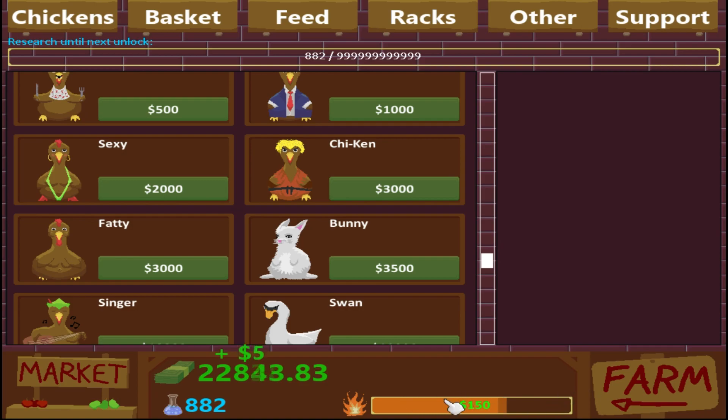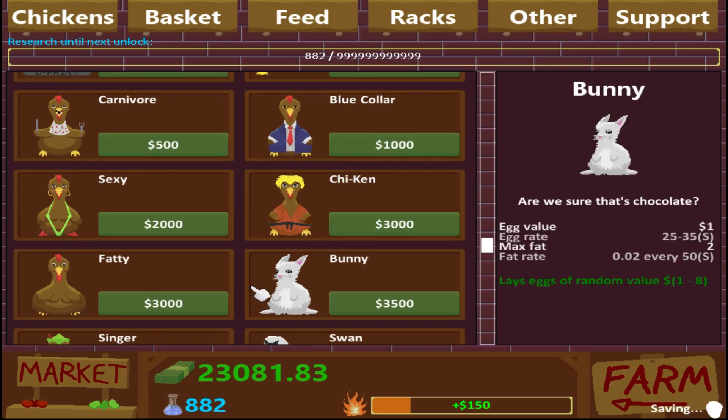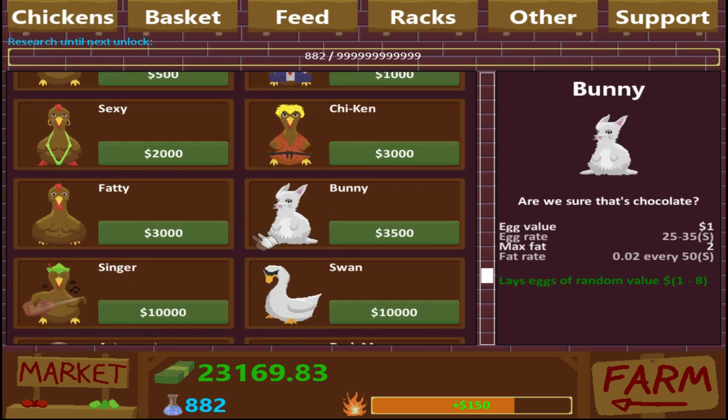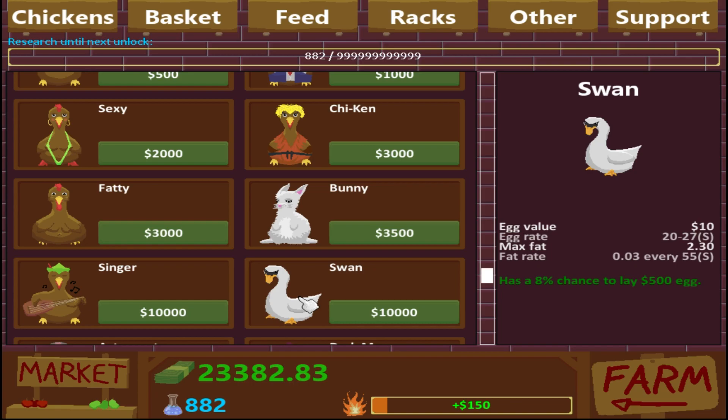That takes too long to build up to be worth it. We've got the fatty chicken who basically doesn't get anything extra, but the fat rate goes up faster so you can build him up faster, and his max fat is higher than other ones, so he's probably worth a lot to sell. We've got the bunny which seemed really bad — basically drops anywhere from one to eight egg value. The singer doesn't lay eggs and has income — 300 every 50 seconds, which is really good. The swan has an 80% chance to lay a 500 egg.